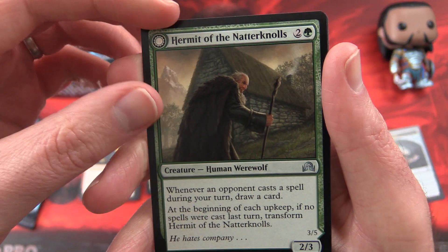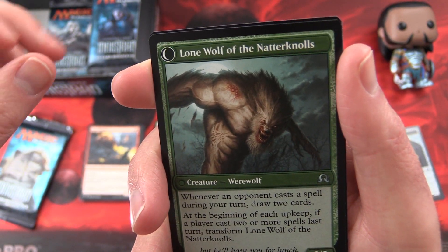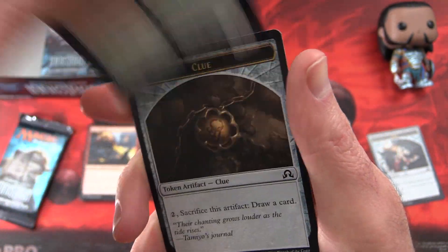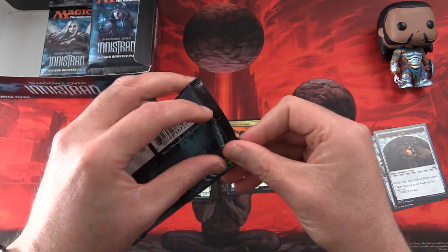And the flip card is Hermit of the Nathenols. Let me guess — a werewolf. Yes, Lone Wolf of the Nathenols. What a surprise. And a checklist and a Clue Token. That is also a surprise — another Clue Token.